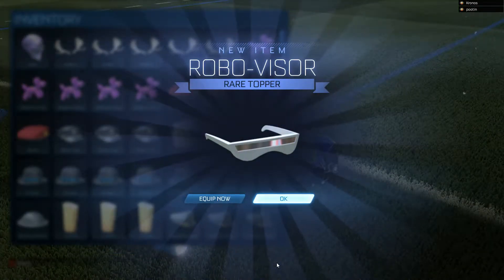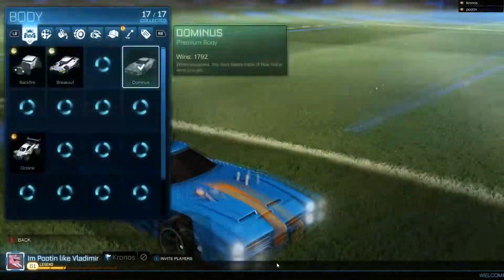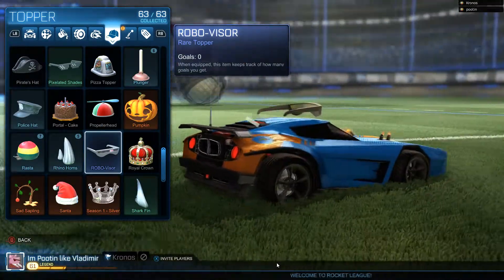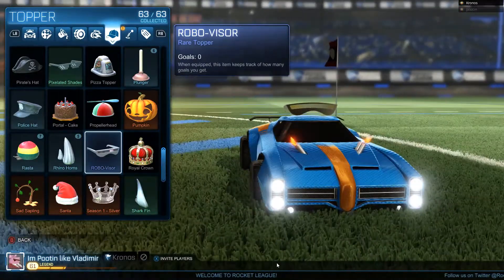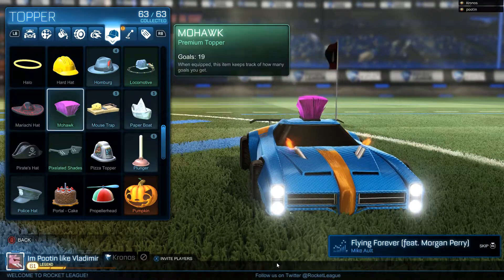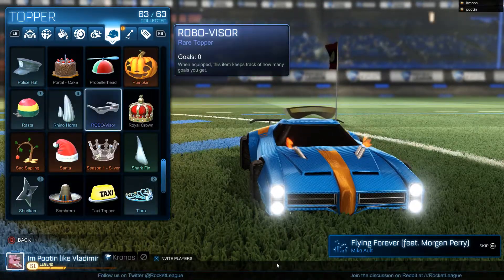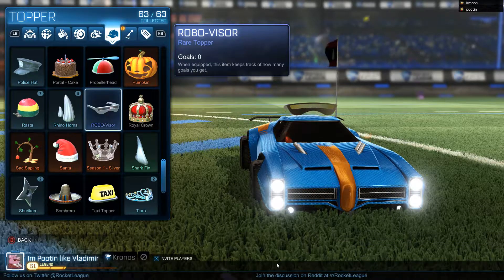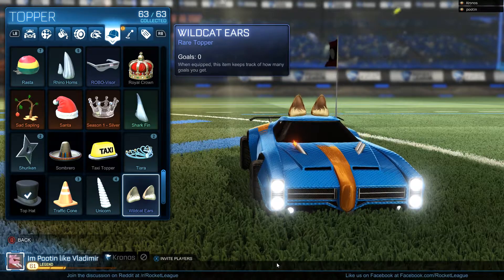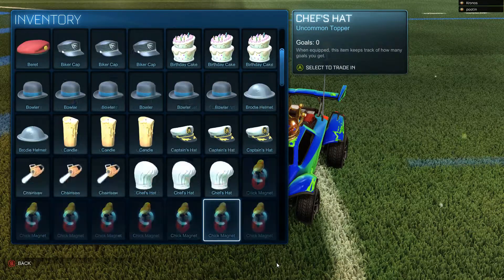There are also new item rarities — rare and very rare item drops are now a thing. You can use the trade-in system to get these items, or they are random drops as well. Rare and very rare will presumably be harder to find. For example, I got a rare topper — the Robo Visor — and that still has a chance to be dropped, it's not just through the trade-in system.